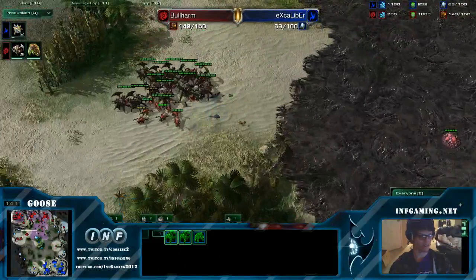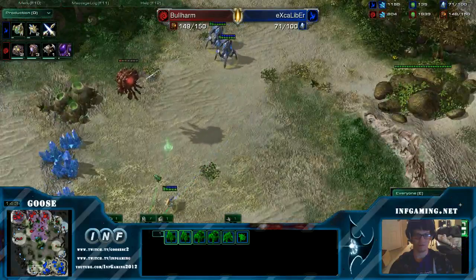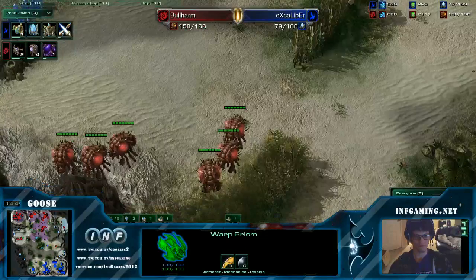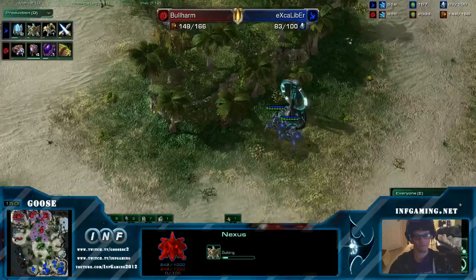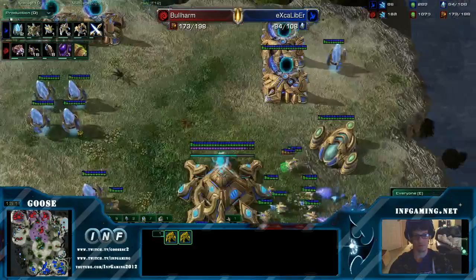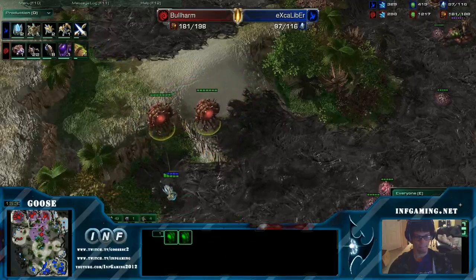Bullharm is killing him in the supply count. He saw the infestation pit timing. That's just sealing his defeat. He's down one and a half food. Still no third. He has both expansions covered. Honestly, building this nexus is kind of too little too late. His economy is already so behind. The Zerg player can double expand right now if he wants. He's going for another evo chamber — gonna go for upgrades. With the evo chamber and the upgrades he's gonna look to just press his advantage: he's already ahead, let me take some bold economic plays right now.